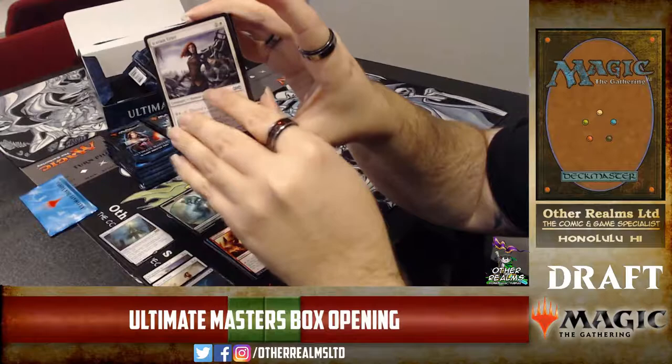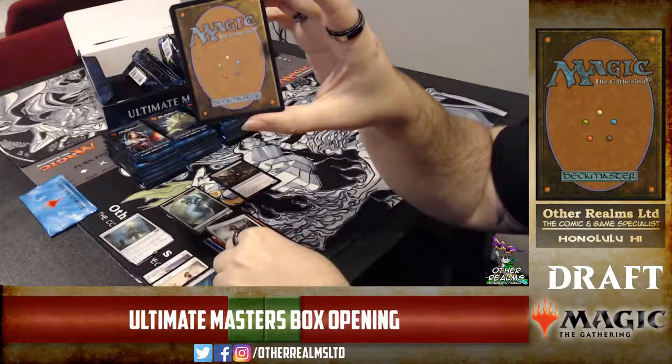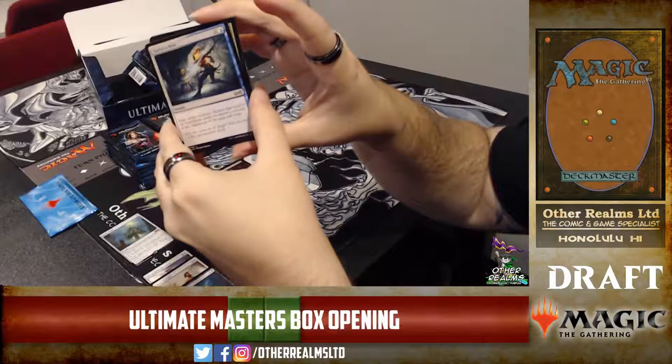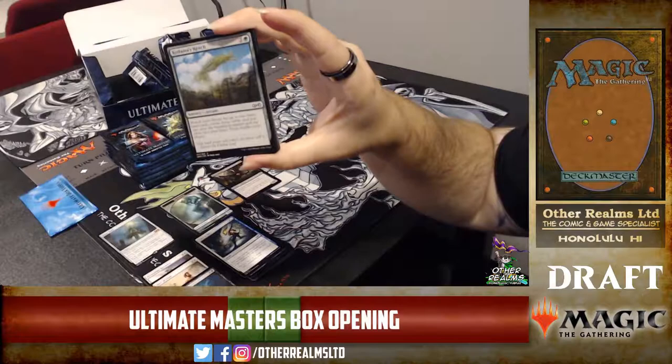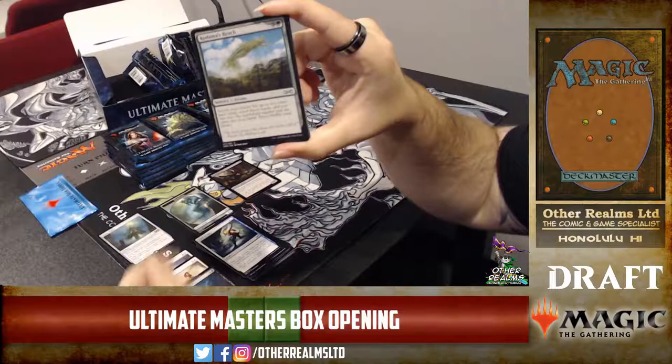Those two commons are very important for the madness enablers. This set seems like they're trying to force you into some very graveyard-themed archetypes. Turn to Mist doesn't really have a home here. Kodama's Reach is one of the sweetest reprints — such a great card. I like the original art a little bit better personally, but it's a card that needed a reprint.